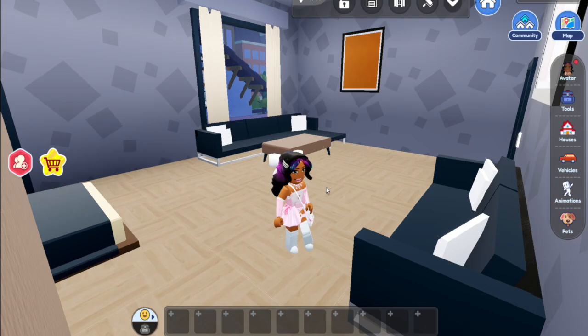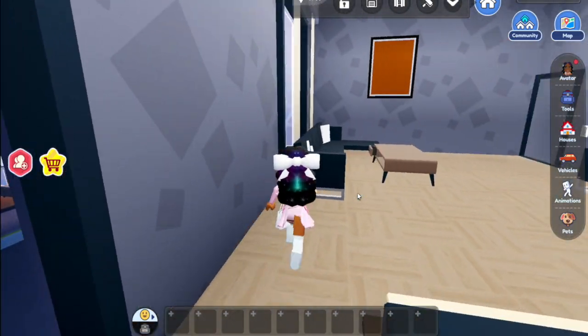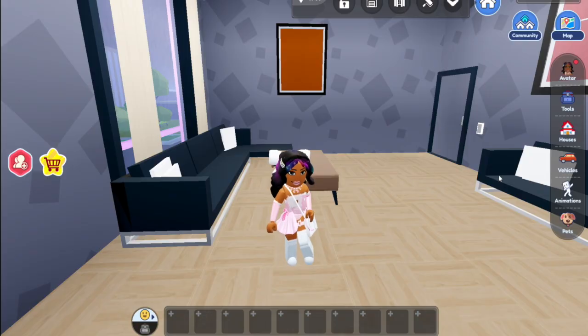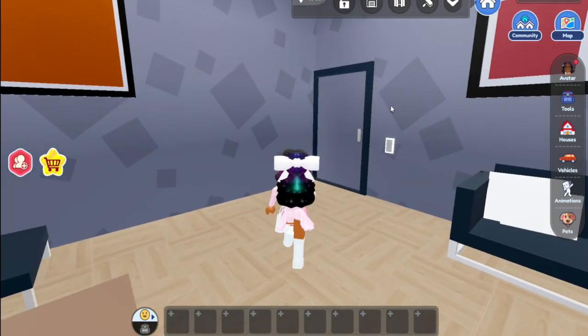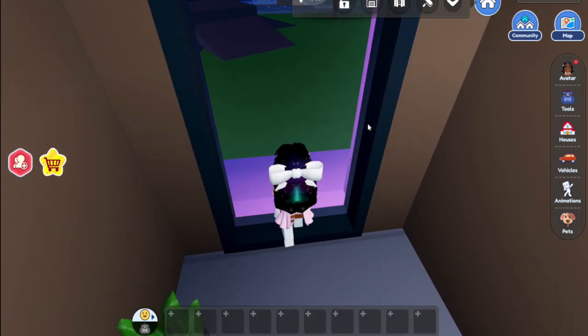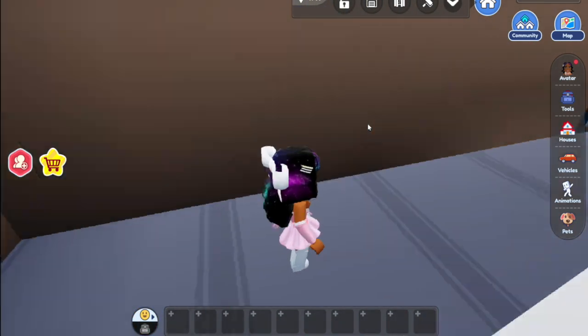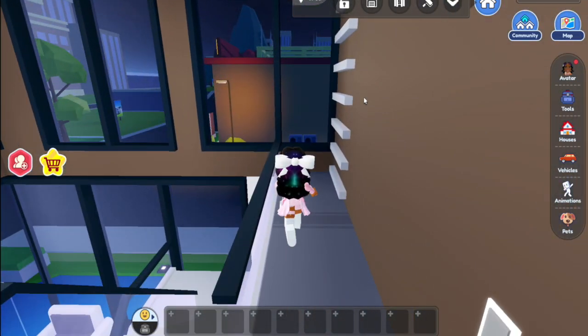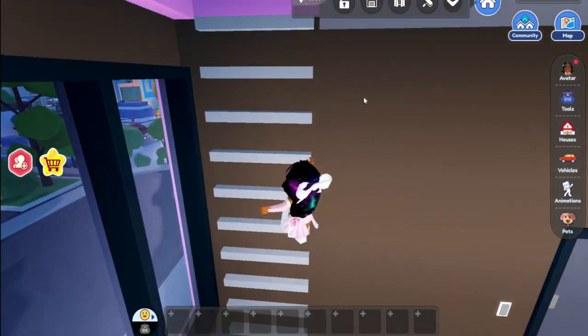And then we have the bedroom. Let's see if the wall changes color - nope, not that I can tell. I found what I thought was a door but it's not - I was about to walk out into the grass. Let's see what's upstairs.